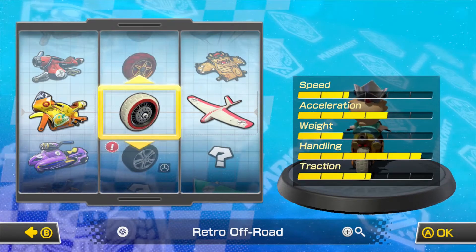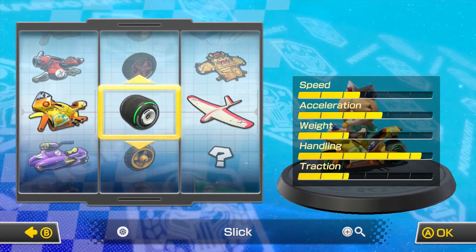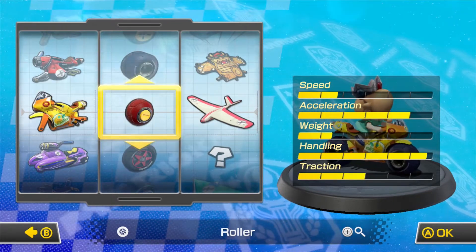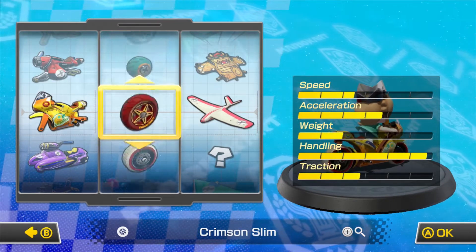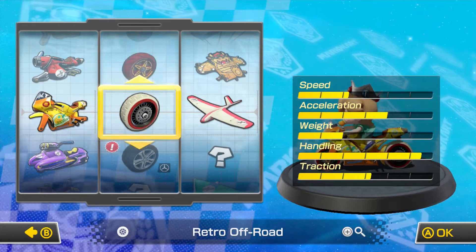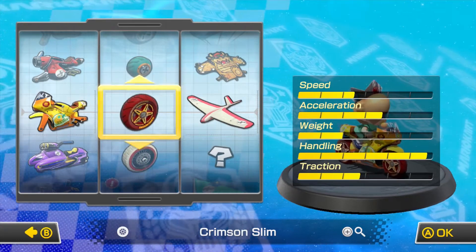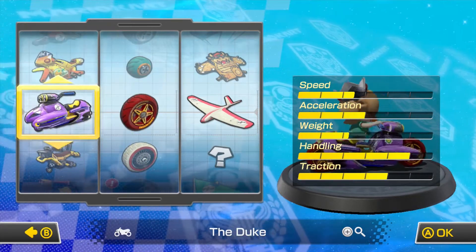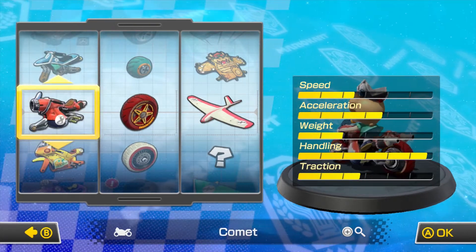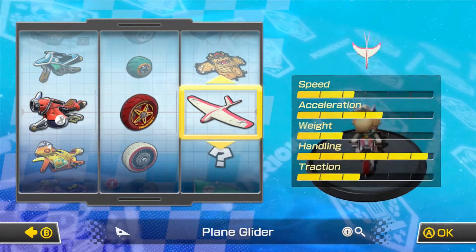That's a lot of acceleration but we need speed. Preferably I want like three stars, but the slick wheels aren't doing it for me. I love the retro off-road but I think I gotta go with slim for just a little bit more speed. And these fit better, yeah these fit better - okay, so let's do that.